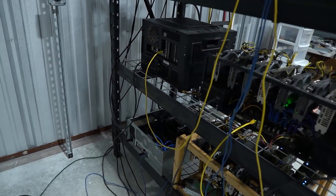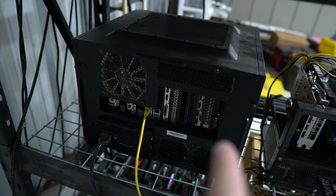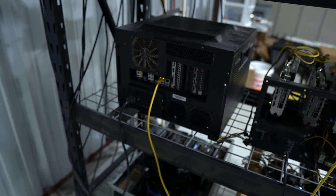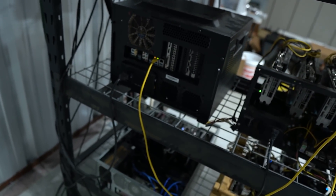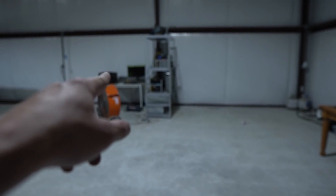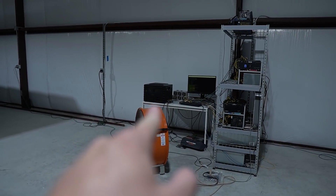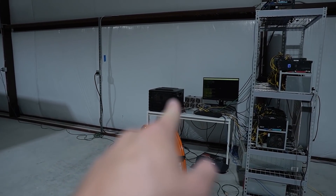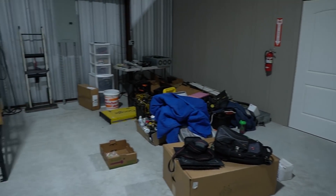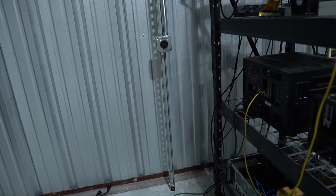Moving over to this one, we have an 8x5700 XT rig right here — that one's running great. This one we have some issues with. It is another 5800X mining Raptorium with two 1660 Supers mining ETH. We're going to take the 1660 Supers out of this one and out of that one over there, which is another 5800X, and essentially put them all in one rig. I have another 1660 Ti that we'll be putting in a separate rig.